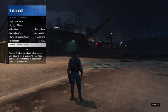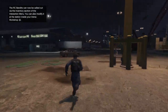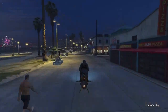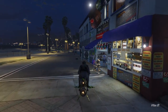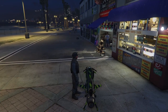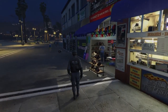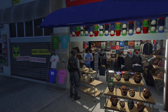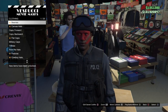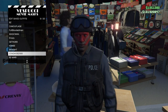We're back online in GTA. As a precaution, if you are in a public session, go into passive mode. Make your way to the beach and go to the mask shop. Go over here and press right on your d-pad and press Square to save this outfit. Once you've saved this outfit, we're going to buy a balaclava to finish it off.